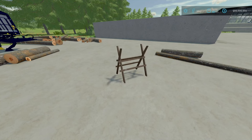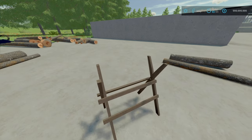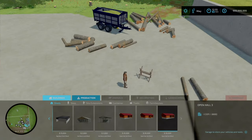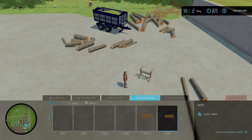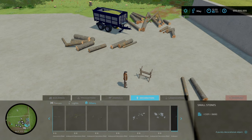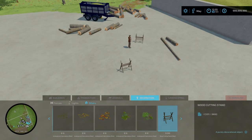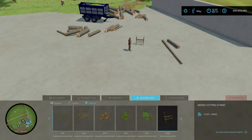Next, the Woodcutting Stand by Cyanic. It's 1.07 MB to download and is a decorative item. Slot count is three slots, goes down to one, and it costs 250 to purchase. You'll find it under Decorations, then Others — right where we just looked.